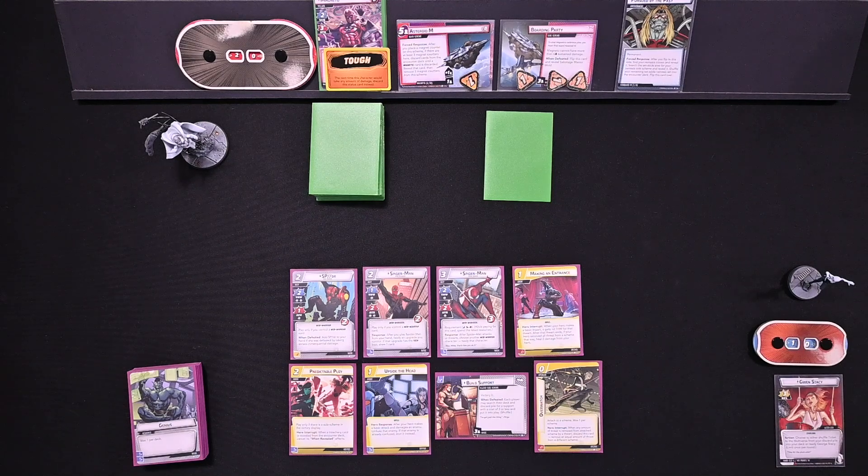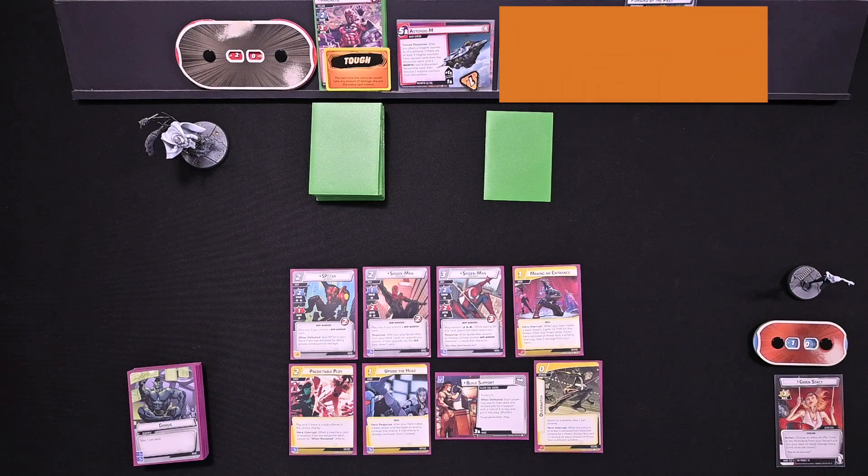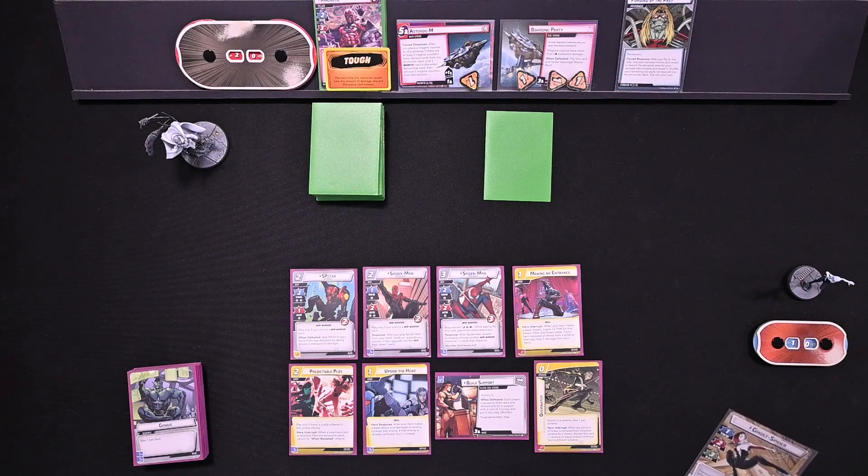We have our usual suite of Spider Friends to come along. We've got our Build Support to get our supports out earlier. Making an Entrance to help with our thwarting. There's a lot of thwarting to be done - you want to get through Boarding Party and all the side schemes to make Magneto much more vulnerable to effects like stuns and confuses, using Upside the Head. Then we have ways to get rid of treachery cards. And we have Overwatch, which is a newer card - Hero Interrupt: when any amount of threat is removed from an attached scheme by a thwart, discard this card and remove an equal amount of threat from a different scheme.